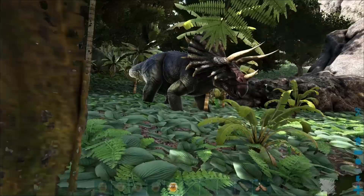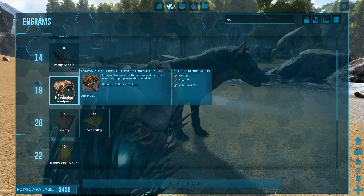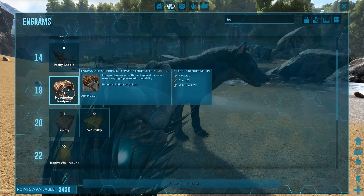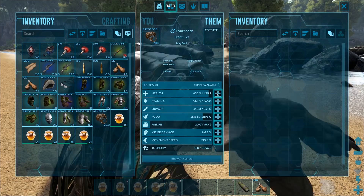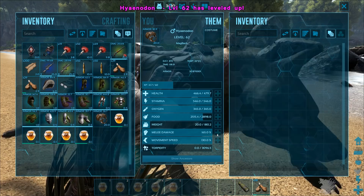Finally got the Hyenodon tamed up. One thing I wanna go over before we check it out - you're gonna need the Hyenodon meat pack. Equip a Hyenodon with this to give it increased meat carrying and preservation capability. You also get some armor which is quite nice. You need to be level 19 for this - it's 290 hide, 155 fiber, and 20 metal ingots. Not too shabby. It's got 455 health and 162 to 165 melee damage - only a 3% melee damage boost, which leaves much to be desired.